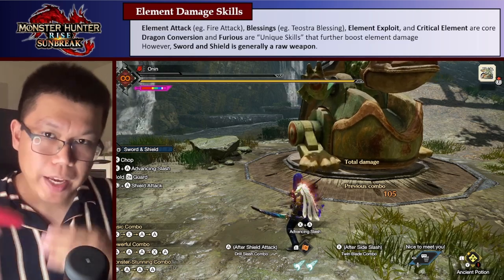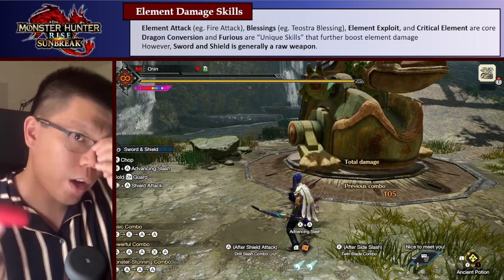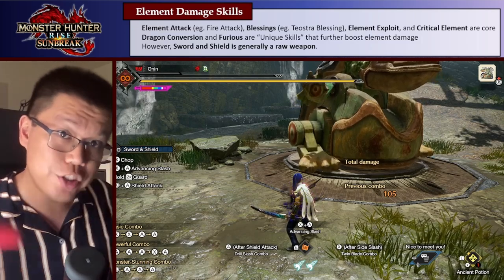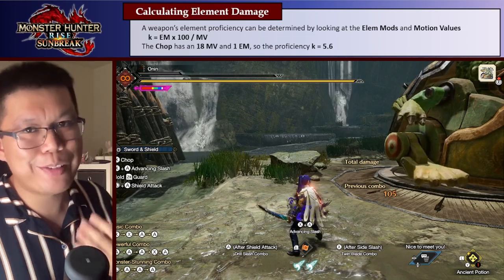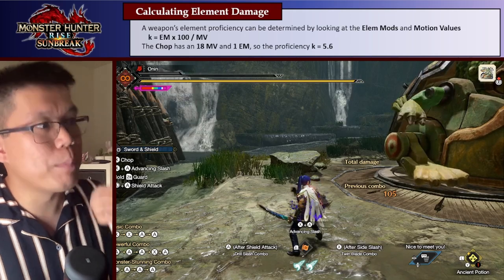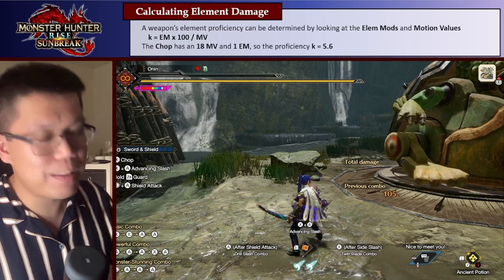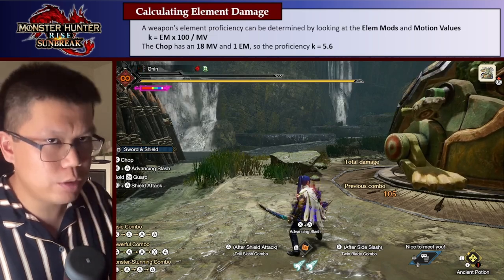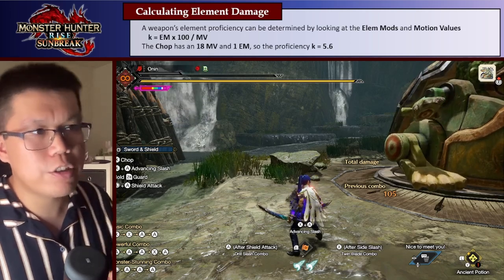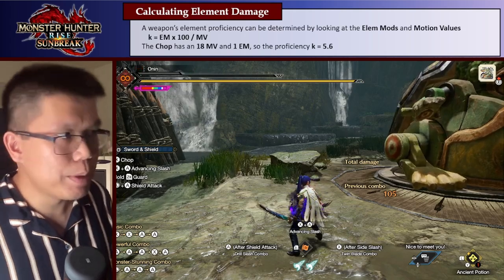I think this is against what a lot of people expect about the Sword and Shield, so I'll take a bit of time to explain why. The main thing that determines whether a weapon is element or raw focused are its attacks — specifically motion values and element mods. Motion values is how much raw damage you do per attack, and element mod is how much element damage you do per attack. I then take those values and compare them to create a ratio I denote by the letter K.